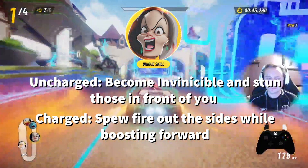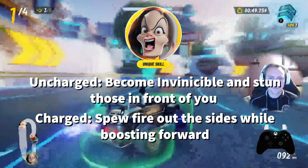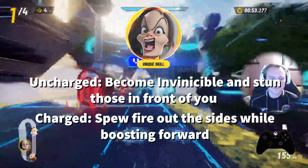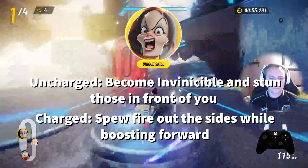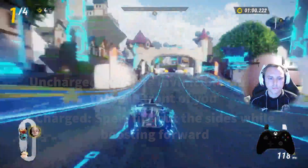When charging her driving obsession, Cruella transforms her cart, causing it to expel fire from both sides. While transformed, she gains a long speed boost and can stun anyone she touches. Using the charged version stops her boost meter from draining and is a great way to chain your boosts together.